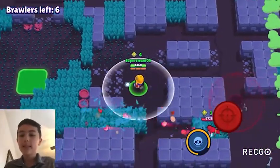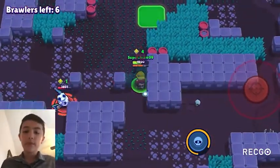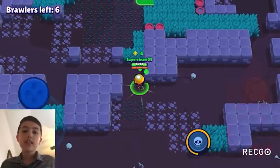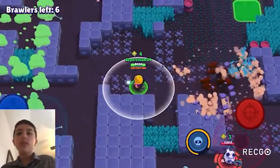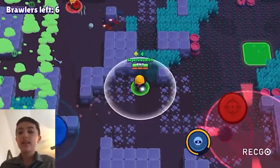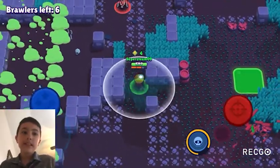The second star power gives teammates hit by the super a speed boost. This is upper C tier. Even though the super is really wide, your main objective is to hit opponents, not teammates, so there aren't a lot of opportunities for this star power to be better than just hitting opponents with your super.